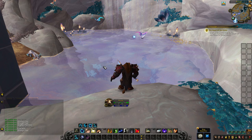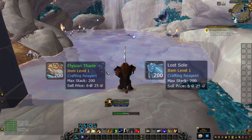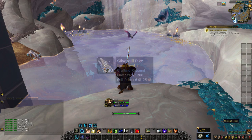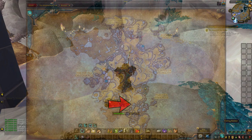The first zone I'd like to start with is Bastion, since it's also the first zone you'll enter while leveling. You can find three different types of fish here. Lost Soul and Elysian Fate can be found in all four zones. The zone-specific fish that can only be caught in Bastion is called Silvergill Pike. For the best location to catch it, I recommend heading to this location on the map, where you can find a small pool to fish in.